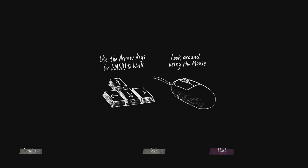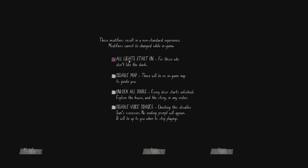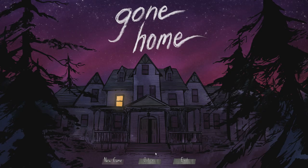Arrow keys to walk, looking around with the mouse. All lights start on for those who don't like the dark — we'll leave them off. There's nothing that can jump out and scare you so it shouldn't be an issue. Disable the map — no, we'll leave it on. Unlock all doors — nah. Disable voice diaries — no. Everything as they are. This is basically the introductory video — no gameplay, just me setting the game up, explaining what it's about, and checking the settings.